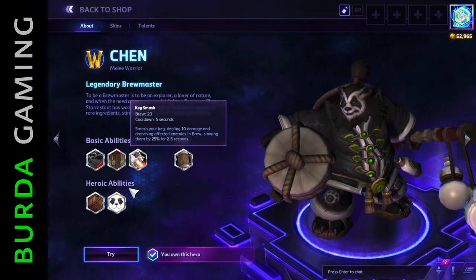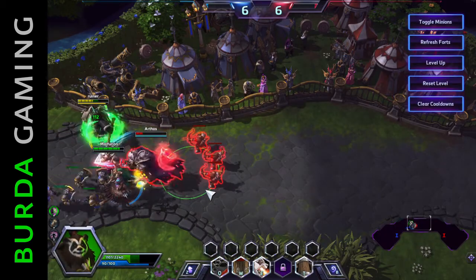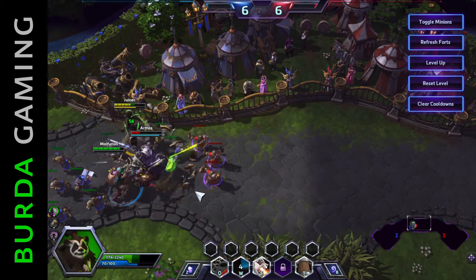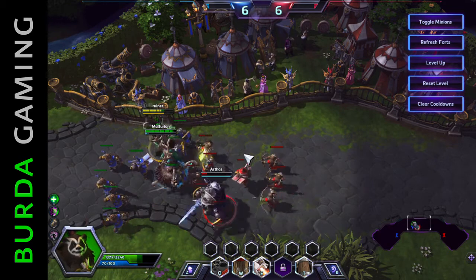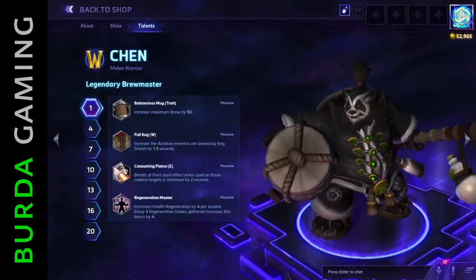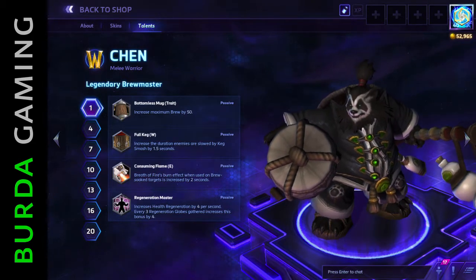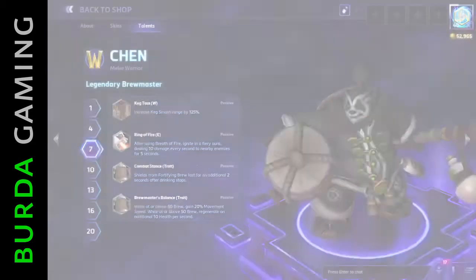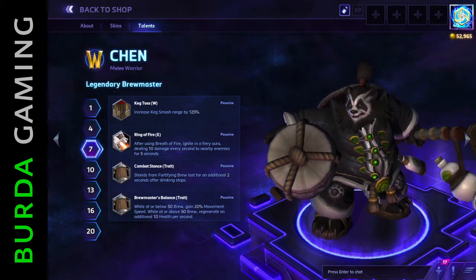Keg Smash is Chen's second basic ability and lets him soak nearby enemies in brew. This slows them and causes minor damage. More importantly, it makes them vulnerable to Chen's Breath of Fire ability. Level 1 offers Full Keg, which increases the duration of the slow effect. Keg Toss, available at level 7, more than doubles the ability's range.